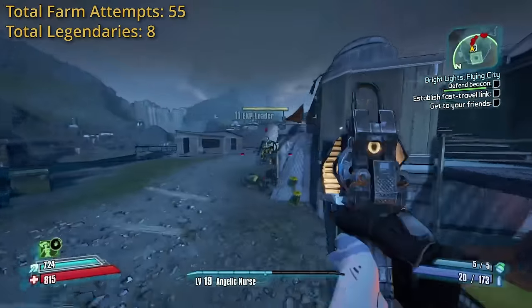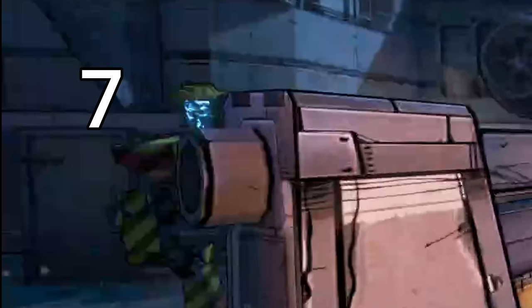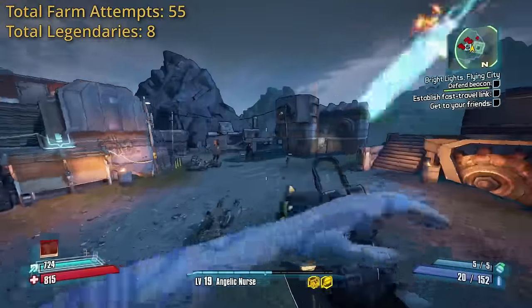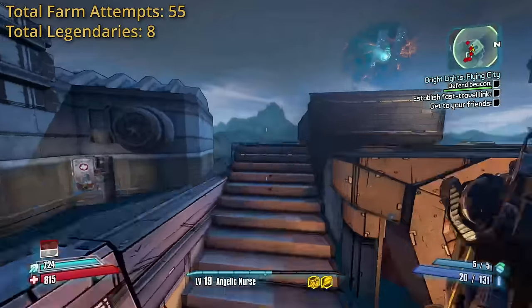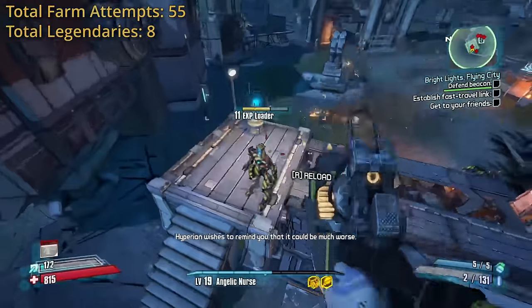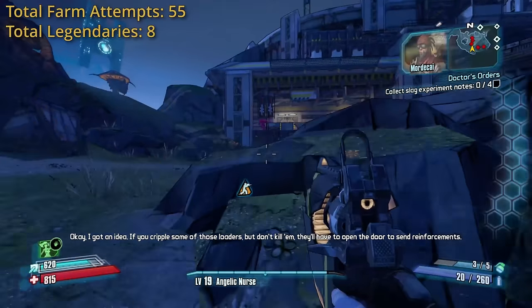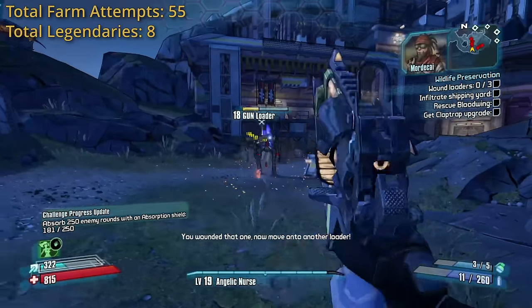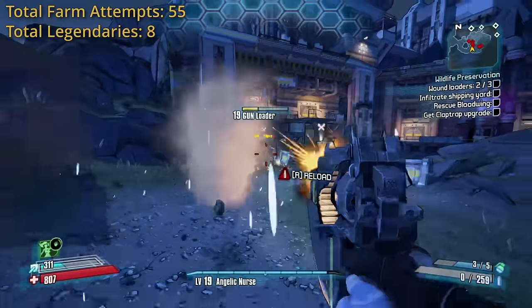Defending the beacon wasn't difficult, but I've never seen this many Exploders before — why are there so many? But besides that, the fight wasn't difficult and I didn't lose the beacon. Normally this part in the Wildlife Exploitation Preserve is really annoying, but the Unkempt Harold comes in handy yet again, making crippling the loaders extremely easy. The rest of the mobbing was also extremely easy.